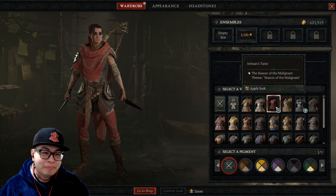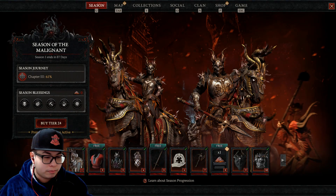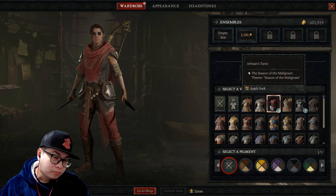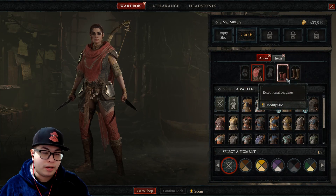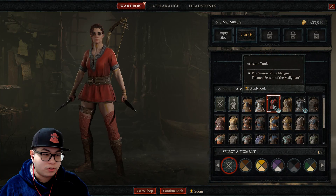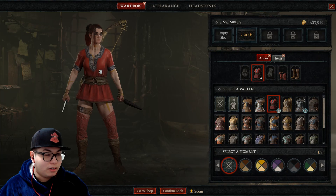But the artisan's tunic, which you get from the battle pass — let me just check if it's free or not — it is free, so it's free this season. If you were to put on the artisan's tunic together with the exceptional leggings...